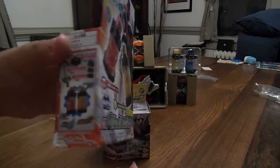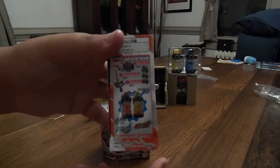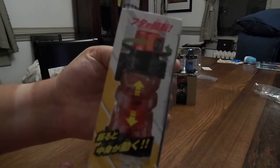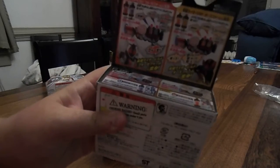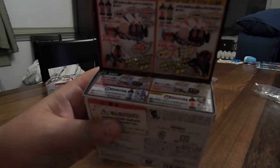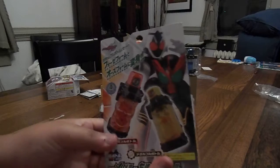We'll be opening on the left. Here we've got the bottles with the drill crusher, the Build Driver, and the full bottle holder. Here's a bottom close-up of the bottles with their respective riders, and information on the basic stuff pertaining to the bottles with their respective best matches.